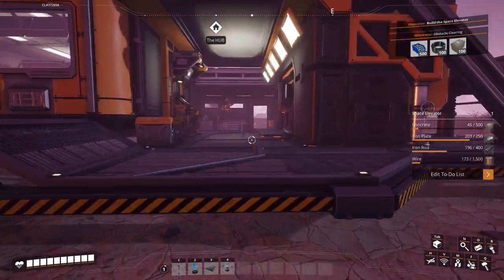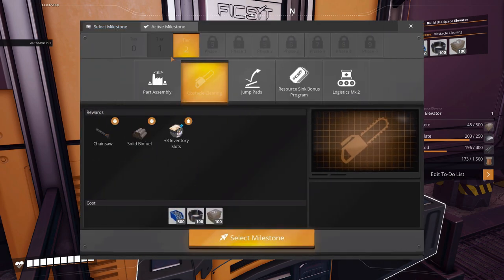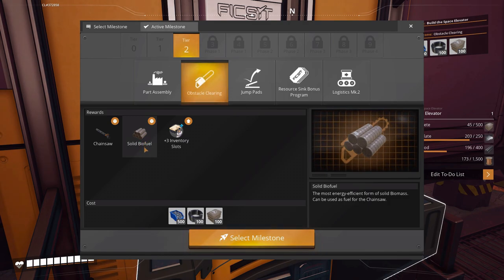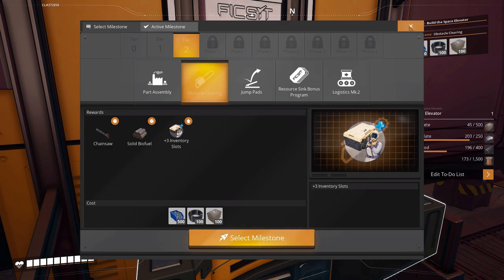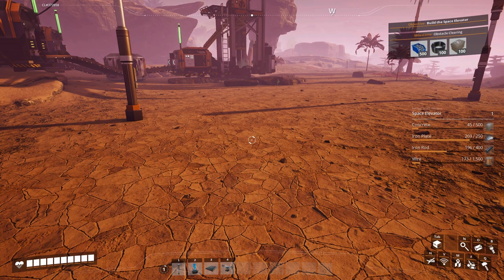Let's come in here and look at the hub. We're waiting for these parts right here. We're working on tier two, so we're going to get this obstacle clearing out of the way, which gives us a power saw, more inventory slots, and the ability to produce solid biofuel — which is going to be important because we're going to be setting up burners for that. I've already put what we need for the space elevator in the to-do list.